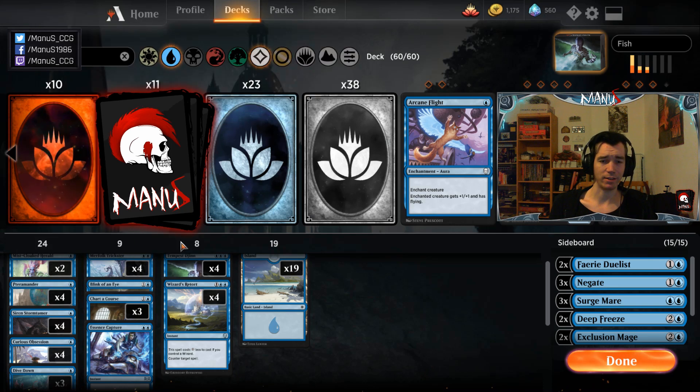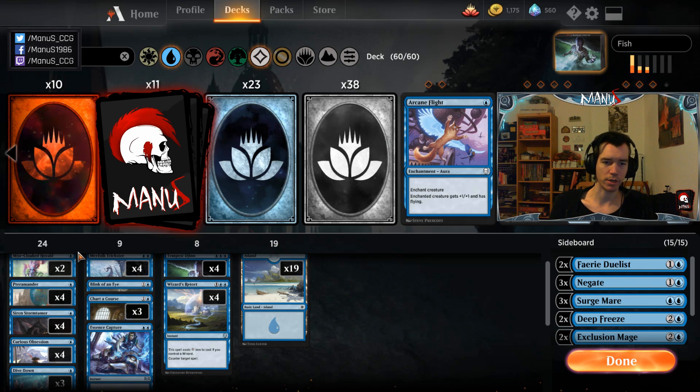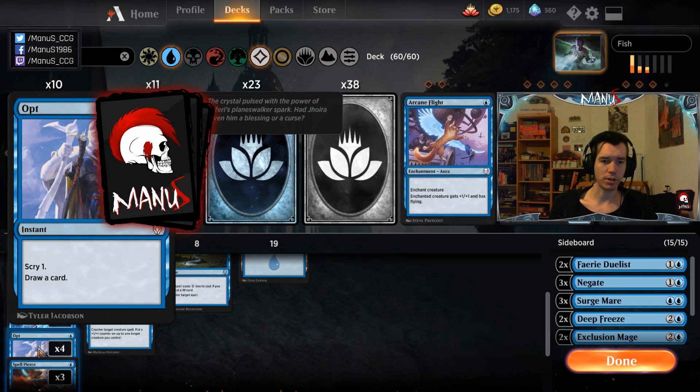Dive Down is also a combat trick — it lets you win combat sometimes; I've won combats with Tempest Djinn against other flyers thanks to it. I still want to draw one in most of my games, which is why I like three. I basically cut the third Herald for the third Dive Down compared to Alex's list. Even Drakes can run three Dive Down and three Pierce, and this deck can even more so.